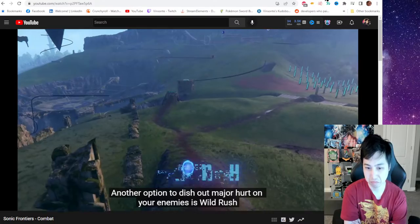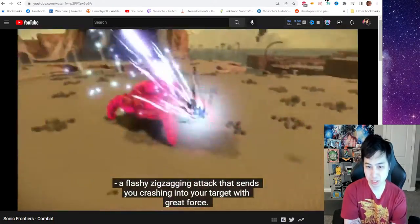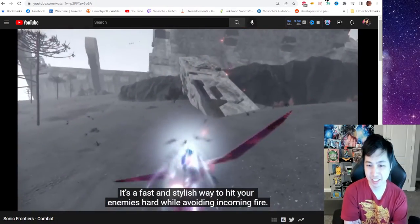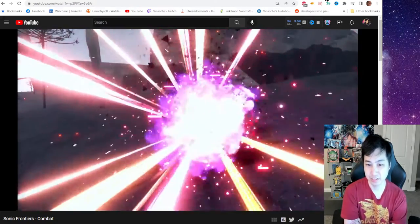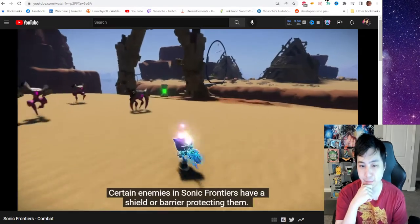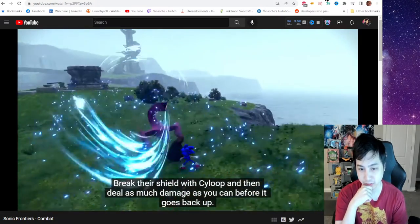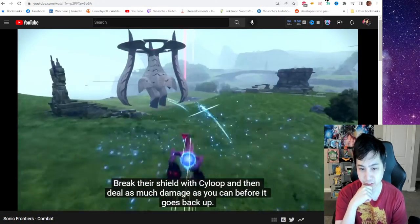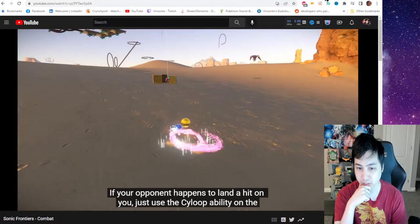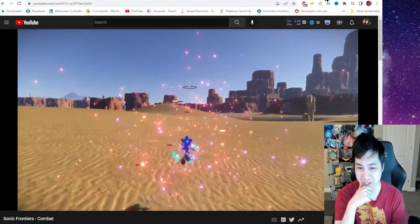Another option to dish out major hurt on your enemies is Wild Rush, a flashy zig-zagging attack that sends you crashing into your targets with great force. Kind of a homing attack, but like super Sonic? It's a fast and stylish way to hit your enemies hard while avoiding incoming fire. Certain enemies in Sonic Frontiers have a shield or barrier protecting them — break their shield with Psyloop and then deal as much damage as you can before it goes back up. If your opponent happens to land a hit on you, just use the Psyloop ability on the ground to collect more rings and get back in the fight. So you can randomly do Psyloop and just get rings.